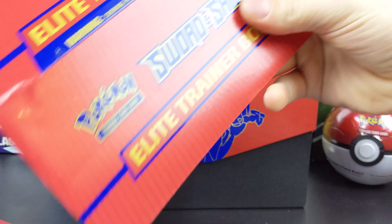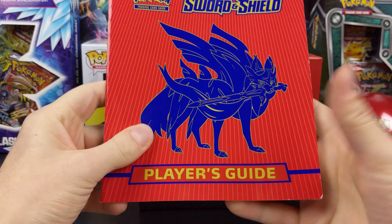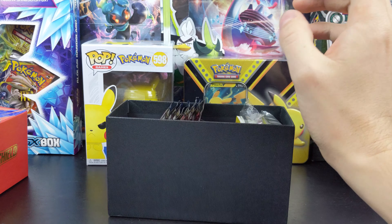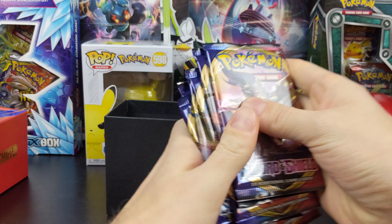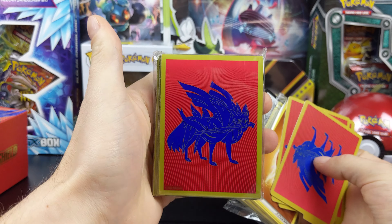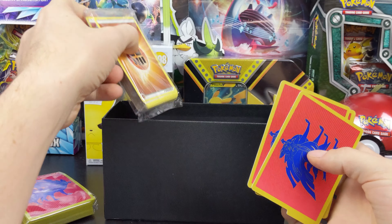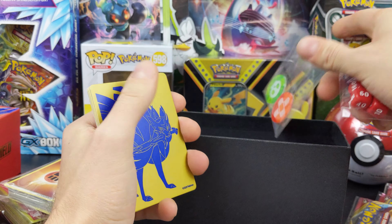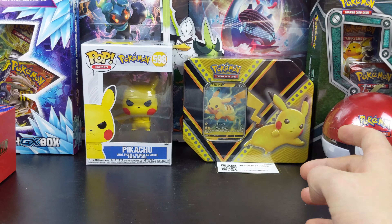You get the sleeve, there's a little poster inside, and a little book. So you get eight packs, some sleeves, a card, the energy, dividers, and all the rest in here, and some dice. Let's get into the packs.